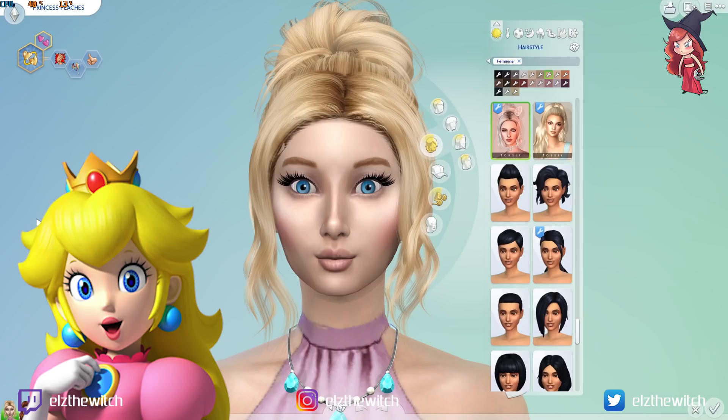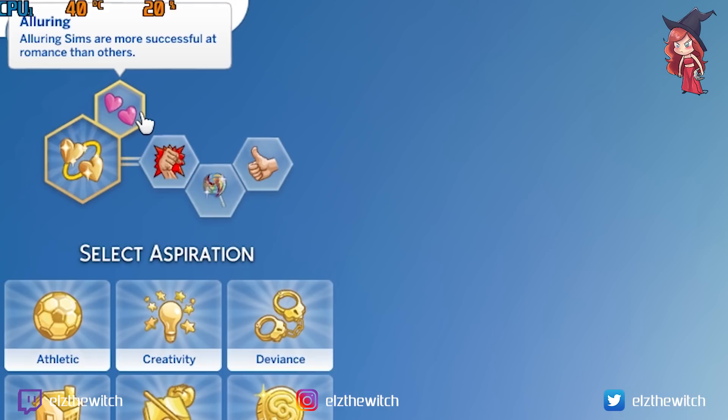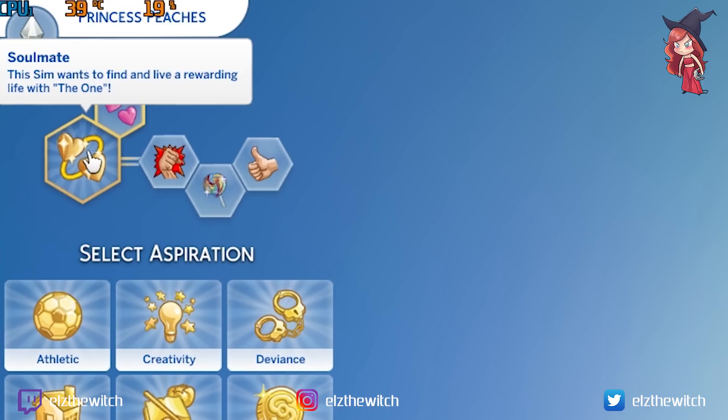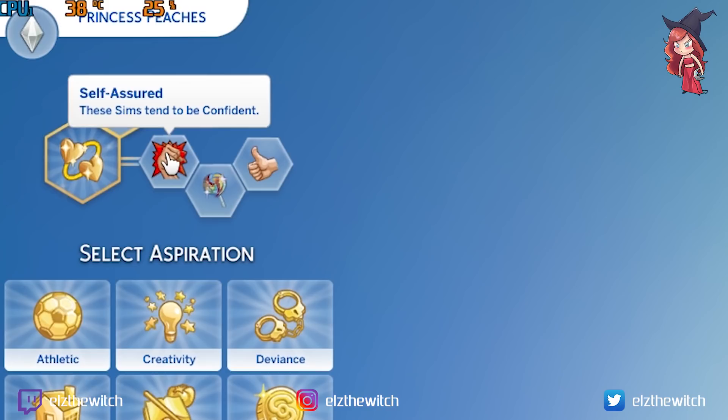Before we move on, let's go into her traits. Peaches is a very sweet, lovely girl — I feel like she's a damsel in distress who will do anything for her man. So she wants to find the one, her soulmate, and with that she gets the trait Alluring. Alluring sims are more successful at romance than others, which is great. She's also self-assured — confident — and she's cheerful, happy around other sims, generally in a good mood. And finally, she's a good sim.